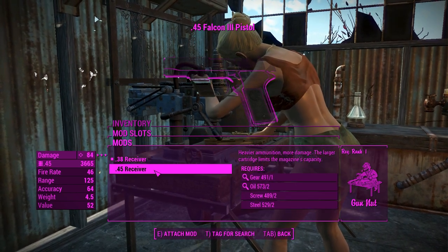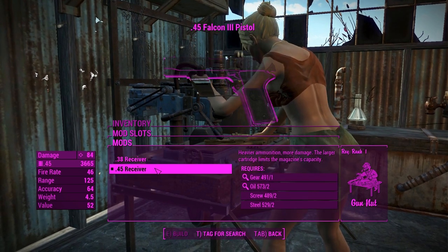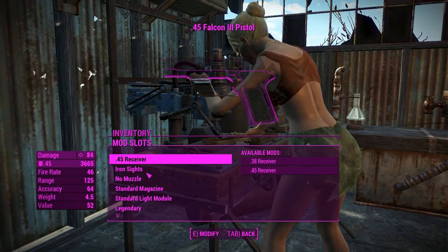We'll start off with attachments. First of all you get a caliber conversion - you can upgrade this from 38 to 45s, which limits your mag capacity but gives you better damage in return, so that's pretty good.